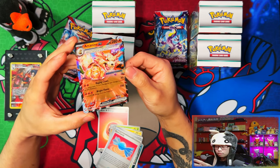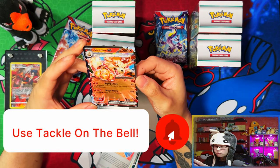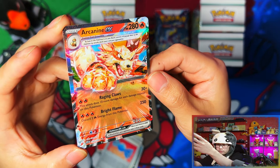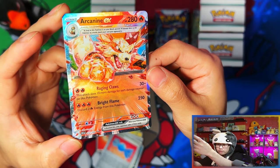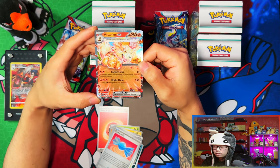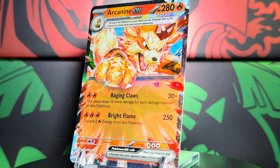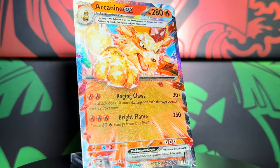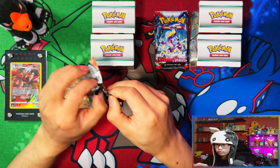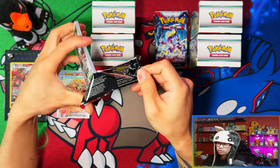Nice — right off the bat, I like it: Arcanine EX! This one's got a little bit of texture to it. Out of the ultra rares, only two of the double black stars are textured — the Arcanine EX and the Koraidon or Miraidon terraforms. Right off the bat the three random packs have given me something I need for the master set — the Arcanine EX. I'll take it.